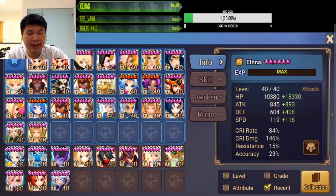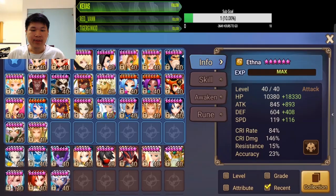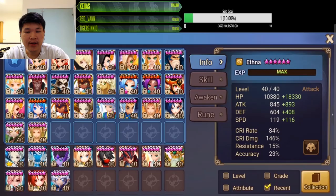So the first thing you gotta do is find out what kind of player you are. Are you a first turn player or a second turn player? If you're watching this video, I assume you have already watched the first video and assembled your RTA pool. Your drafting is gonna vary depending on whether you're a first turn or second turn player.